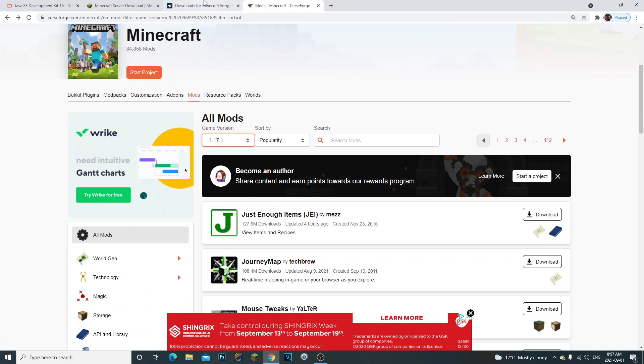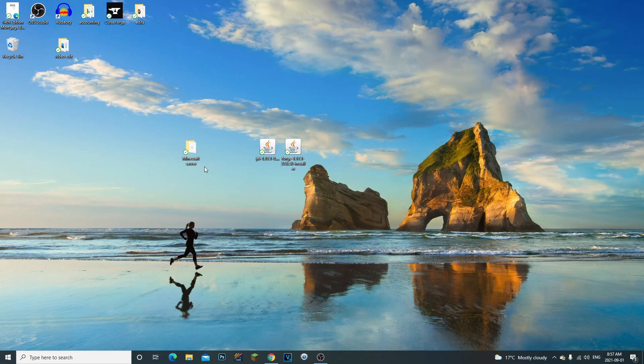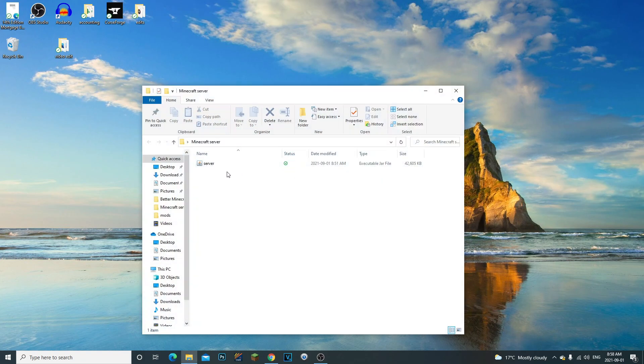Come back to minecraft.net, highlight the command line there, and copy it. As an example, I have the Just Enough Items mod — we have our Forge downloaded and we've dragged our server JAR into the folder.